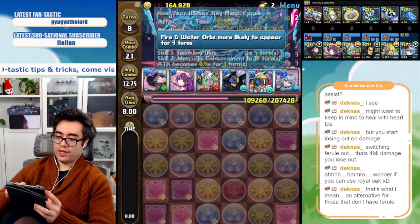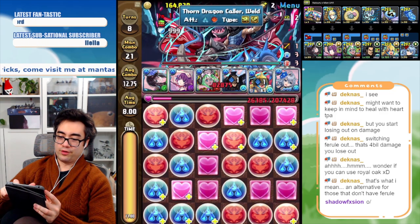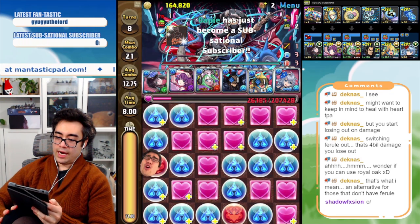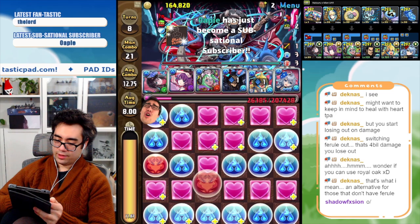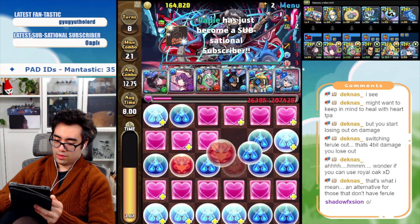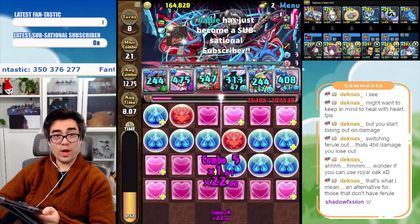Feral also gives blind resist, which is pretty cool. I'm going to use Natsuro here just to get more orbs. I still have bonus combos, which is nice.